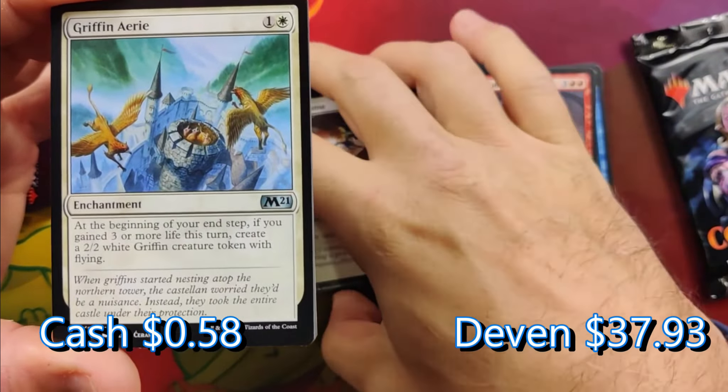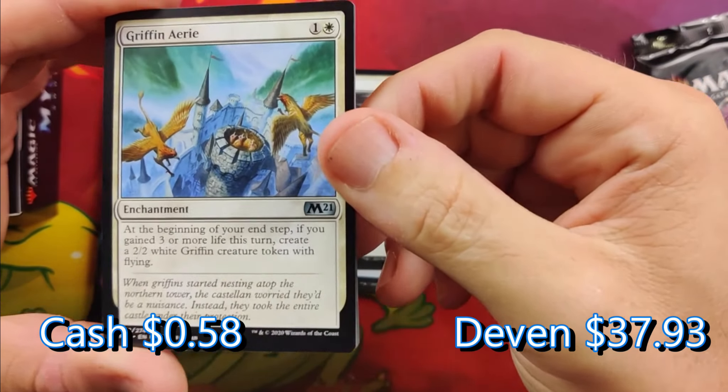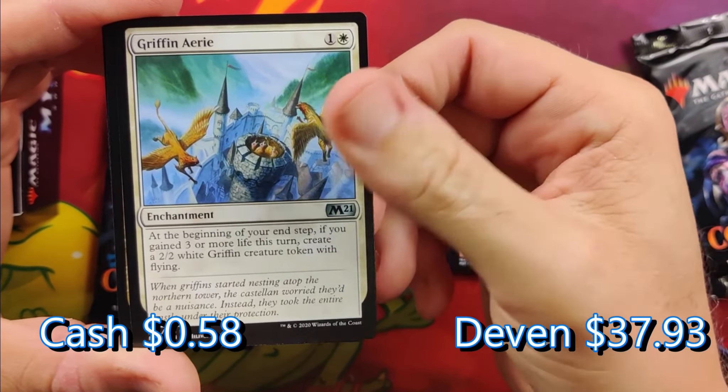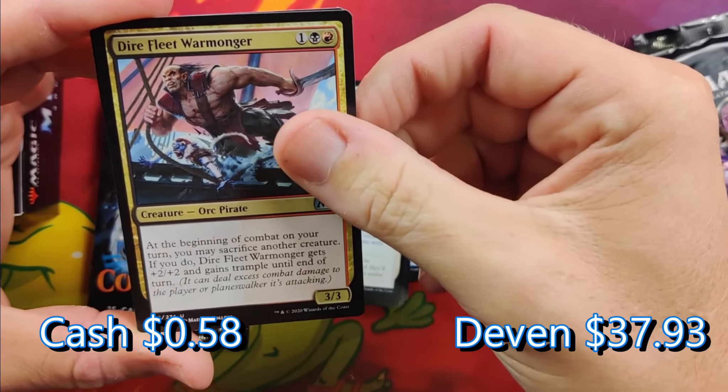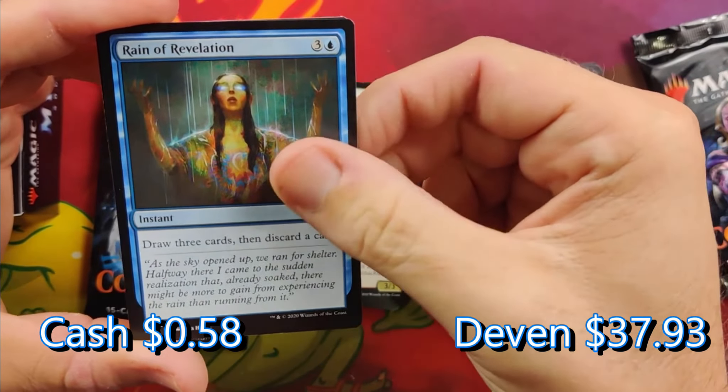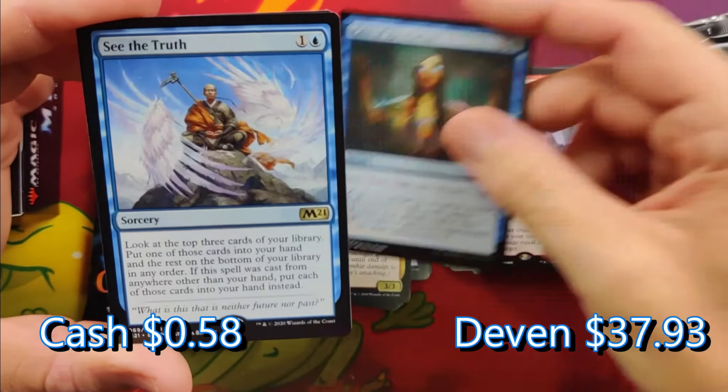I am definitely going to make a deck with just those lands shortly — I have in the past as well. Griffin Aerie was a nice card when it was in standard. Dire Fleet Warwalker. Rain of Revelation. See the Truth — pretty good. And then a foil land.